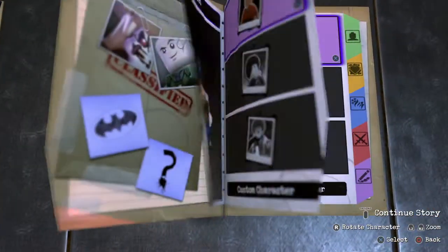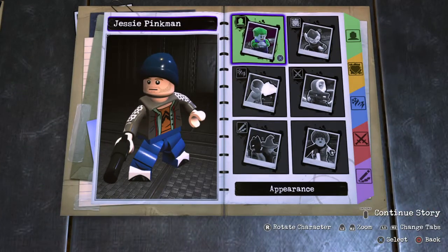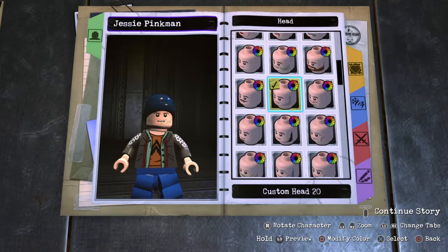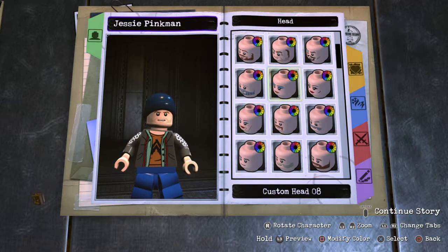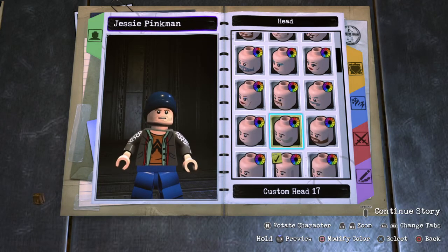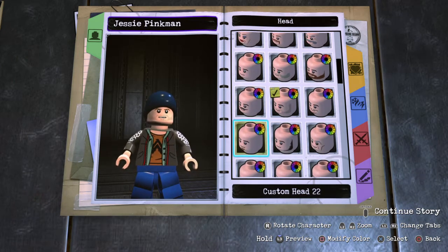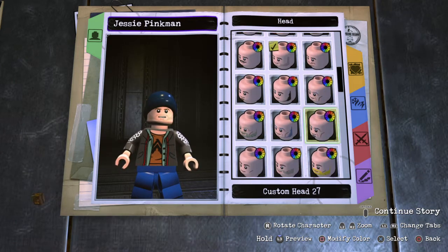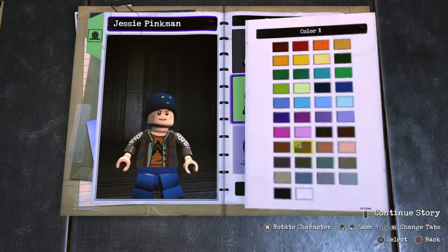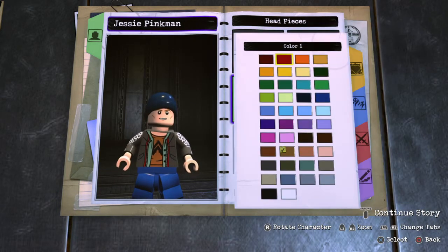Alright, we're getting rid of Jesse Pinkman now. Appearance, head — I think the best head is probably this one. Yeah. And then make it like yellow, like blonde hair.